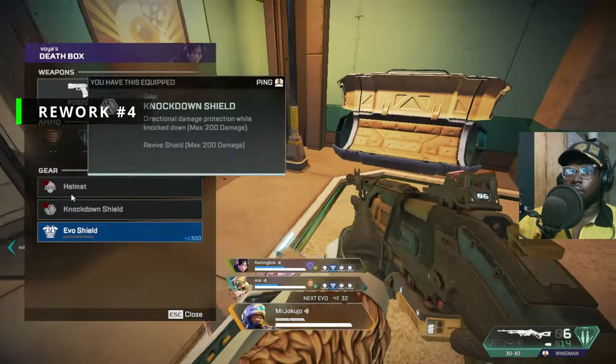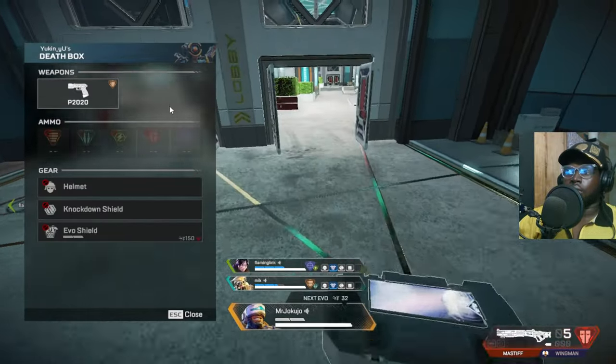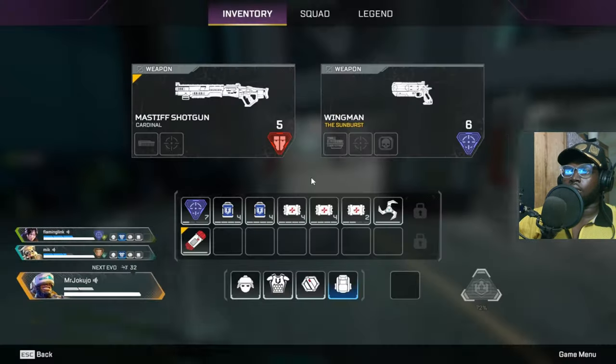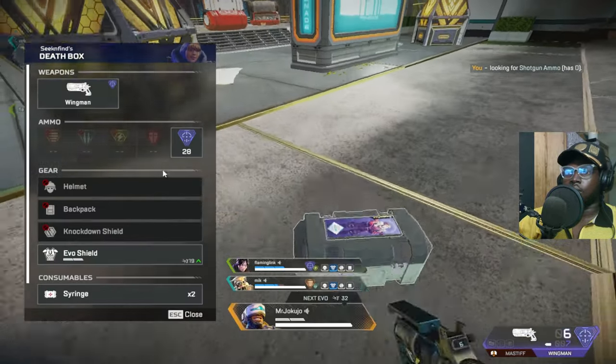The fourth rework idea is to give Newcastle a look-down animation. He is the only character that stands upright while in mid-air. I'm going to do some side-by-side comparisons so you guys can see for yourselves.